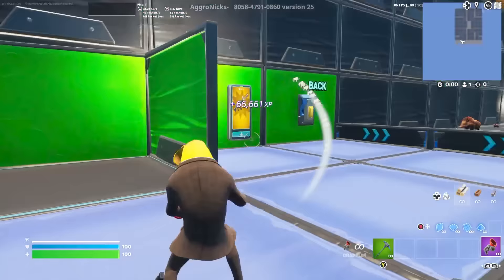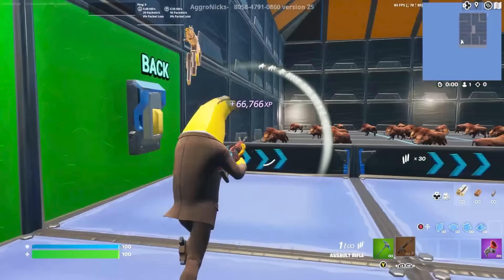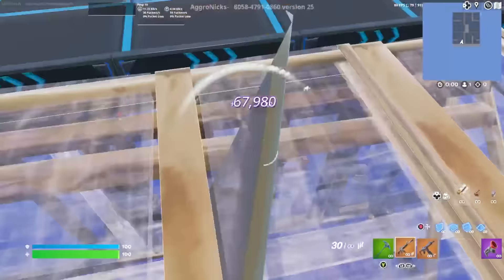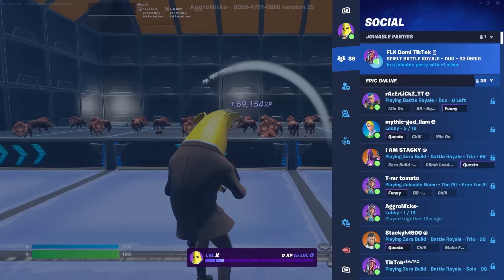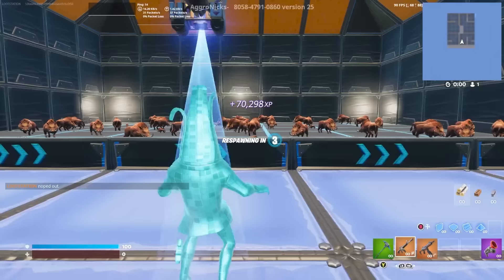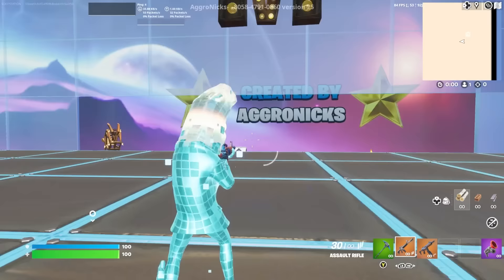For more XP, go back into the farm area and go straight inside the rift again. Pick up a sniper rifle or any weapons you want and start shooting the wildfire for more XP. You can do this until you're satisfied, build up a bit, or grab different weapons. Once you're happy to claim the XP, open your settings and click either respawn, reset progress, or end game. I'll click reset progress — this will stop the XP, and it will go into your account.